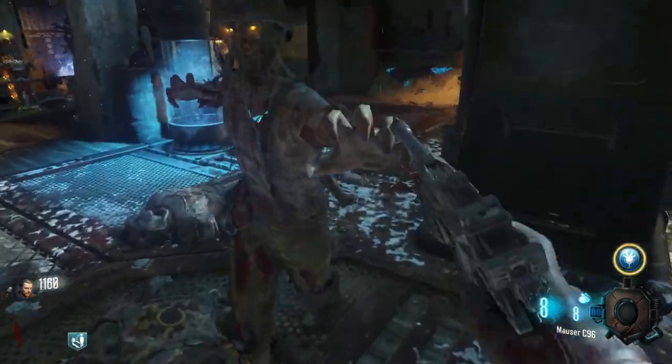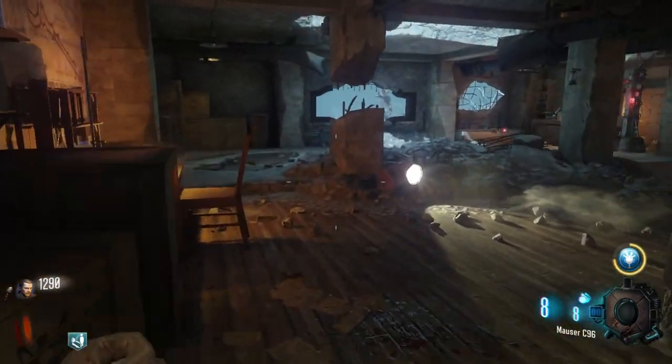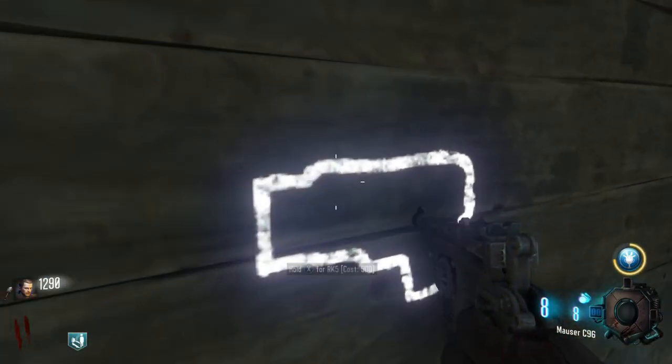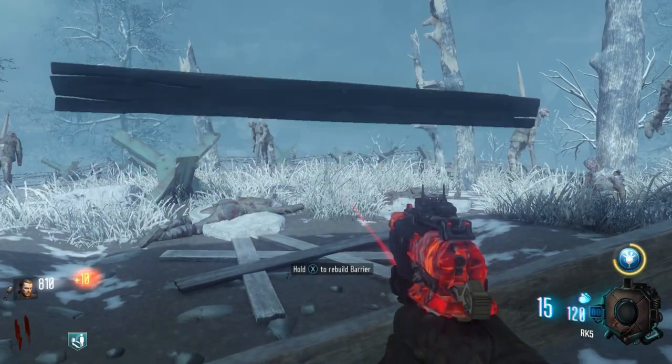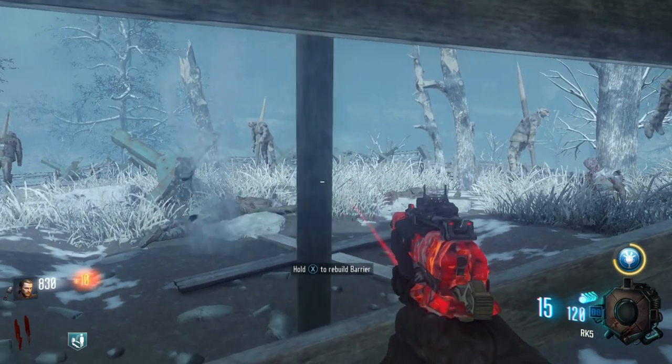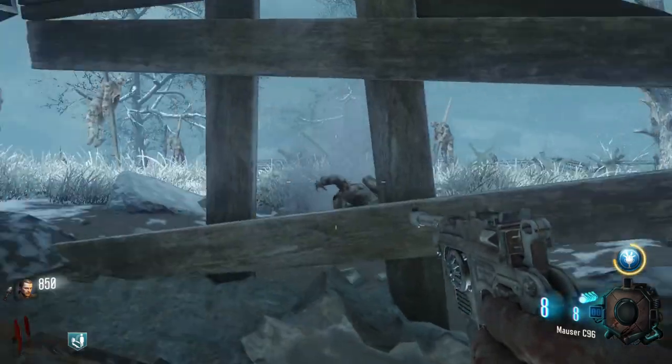The reason why you need that much coins is to unlock the entirety of the map as well as get some of the perks that you'll need, because this is a Mega Gobblegums-free playthrough. So we're not gonna use any of that to help you cheese the game. We're just gonna play this fair and square.